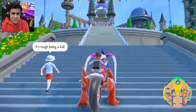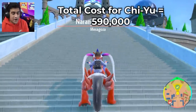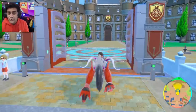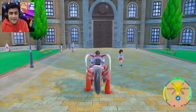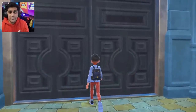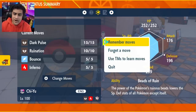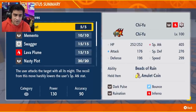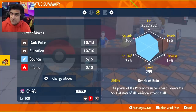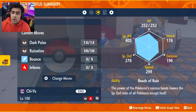The total cost to get Chiyu ready for this method is going to be 590,000. But don't worry — this method is going to make sure you get all your money back, and then make even more, so you'll be able to train even more Pokémon in the game. Also, you want to make sure that you click on the move set for Chiyu and put Dark Pulse as the first move. Make sure to learn Dark Pulse and make sure that is the first move — this is pretty much what we're going to be using.